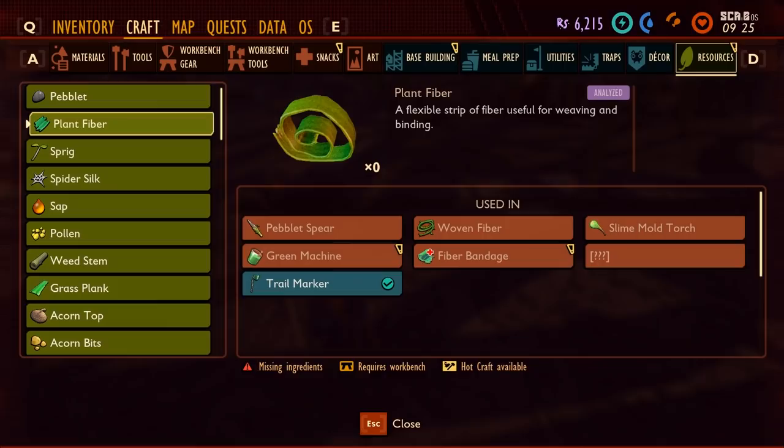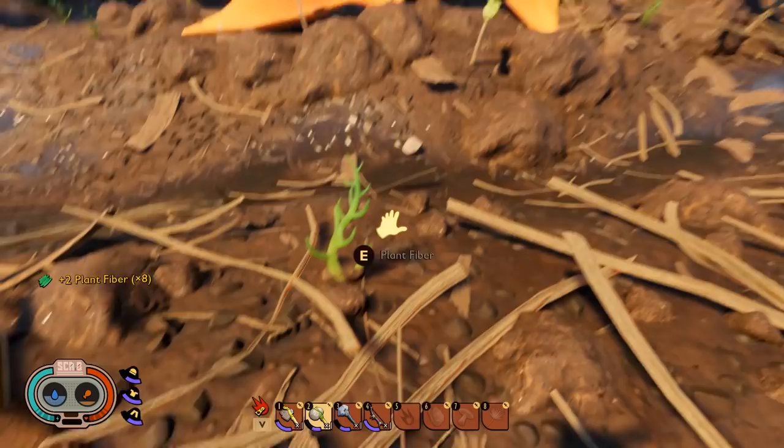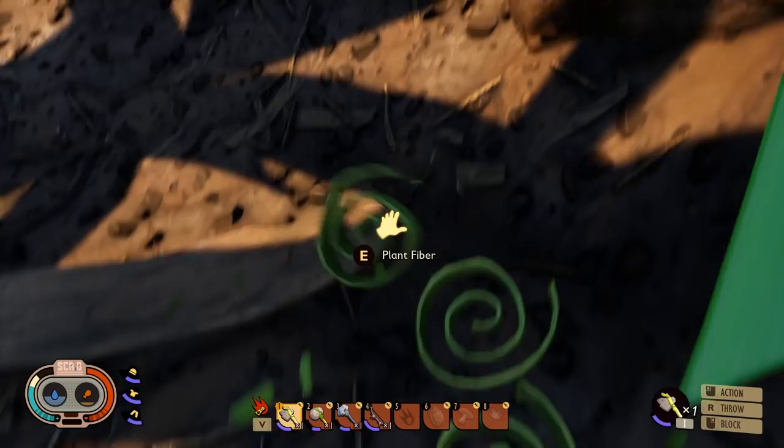Next we have plant fibre. This looks like little green leaves on the floor — press the action button to pick it up. You'll also see little green shoots as well. Plus if you want to farm a lot of it, you can cut down grass, and that leaves the stem behind. Then cut down the stem and that leaves you more plant fibre.